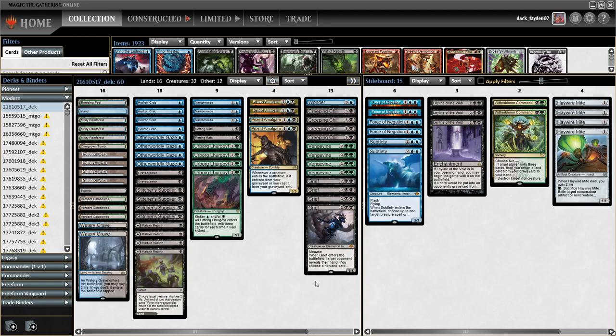I thought of playing Grief instead. The deck has a lot of black cards that are sometimes stuck in hand not doing much — like Creeping Chill, sometimes Amalgam, Rotting Regths, Grave Crawler — a lot of examples really. So I put four Griefs in.